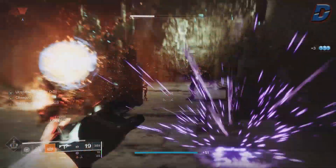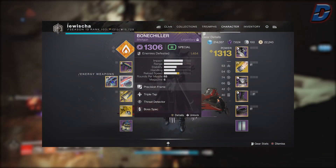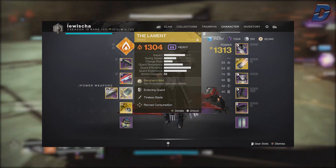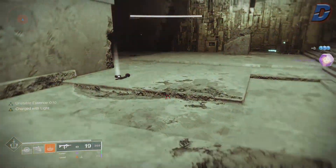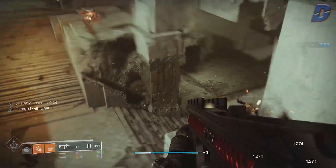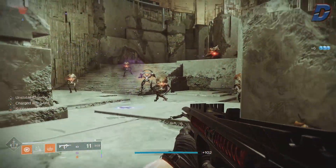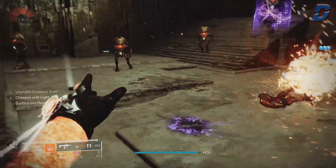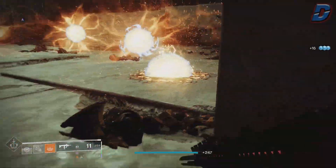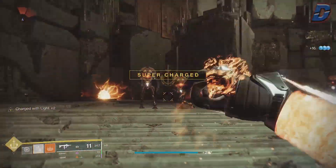For weapons, you could use double specials like a sniper and shotgun, but I'd use a shotgun and The Lament for boss DPS, with the ability build handling add clear. That's my warlock solar ability build — it's pretty insane if you can play it right and master how the loop works. You'll clear adds like nothing. Let me know what you think or what your favourite build is. Try this build out, check out my other build videos, and as always — like, comment, subscribe, share, and I'll see you in the next one.